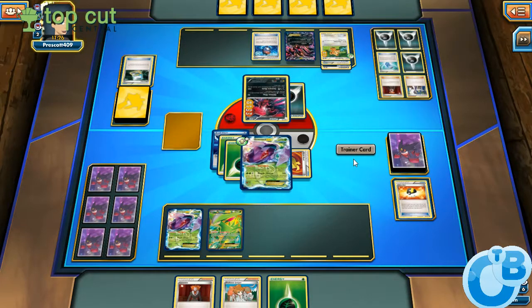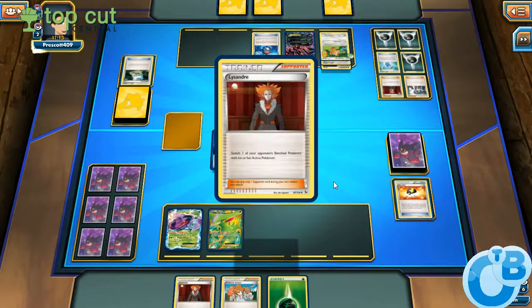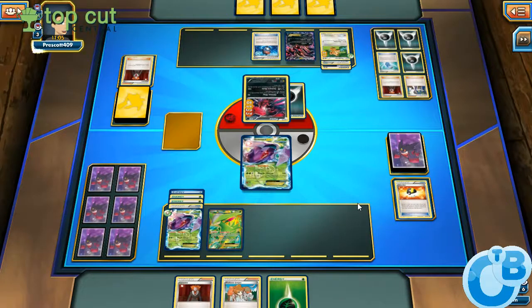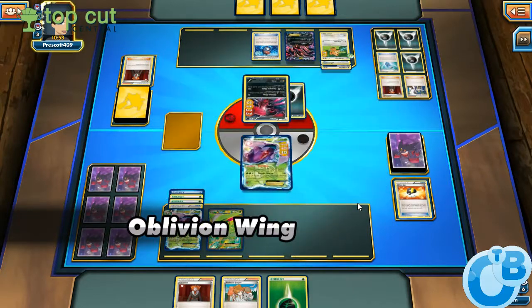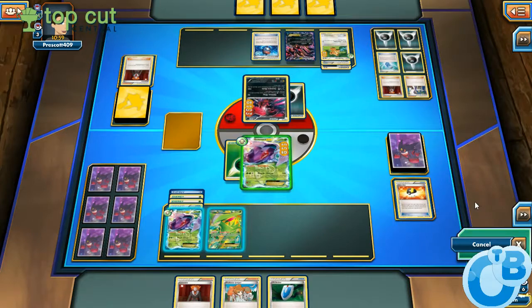Robo-substitute onto the bench. Opponent going in the tank before Lysandering. That's fine. Next turn, assuming everything stays the same, I'll attach, retreat, Lysander the Teddy Ursa, and then knock out the Evil Tall and the Teddy Ursa.